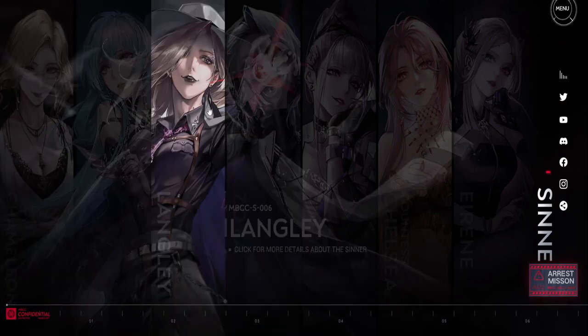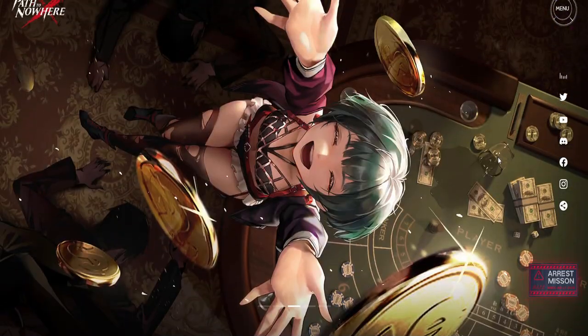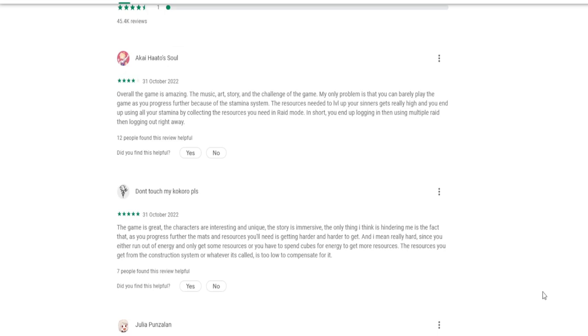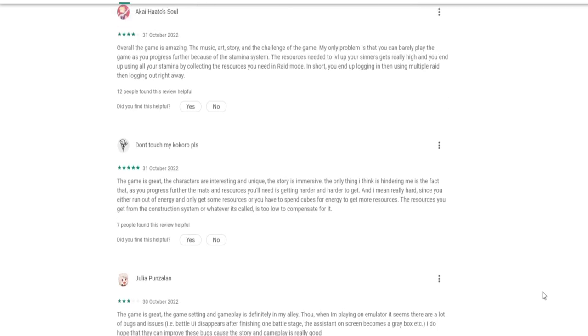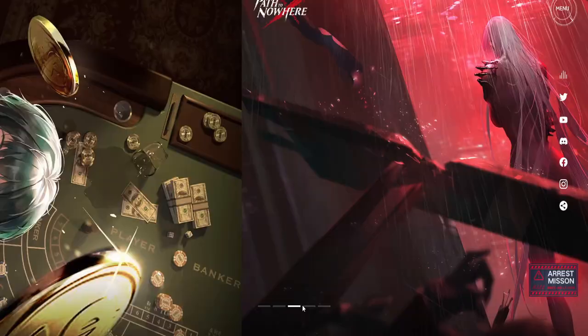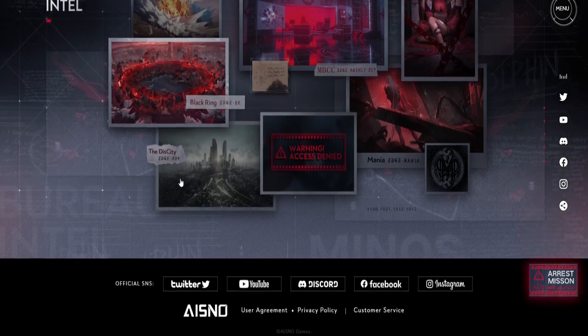This is made by iSnow Games and the global version has been dropped recently, last 27th of October 2022. Path to Nowhere seems to already have a critically positive response from the player base, grossing over 1 million downloads in the first 3 days of launch itself.